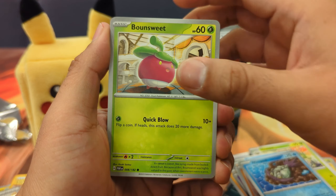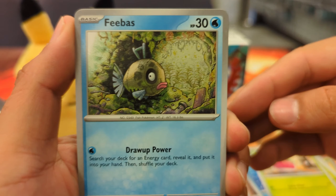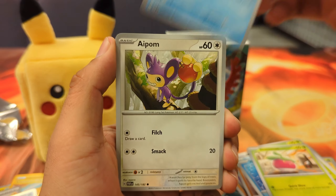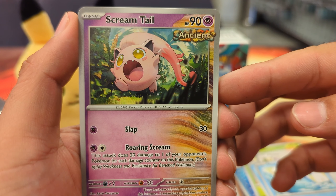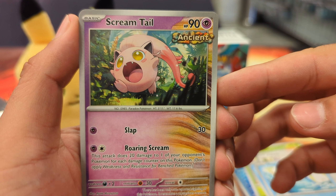Marmaru, see what you got. Armaru, Bonesweet — ooh, the Phoebus artwork as well. Love that. Apoem — ooh, Scream Tail! That is awesome. Scream Tail, Iron Bundle, Goddler, Leapcord, and the Ting Lu again. Alright ladies and gentlemen, I'm in round one of Paradox Rift, baby. Let's go!